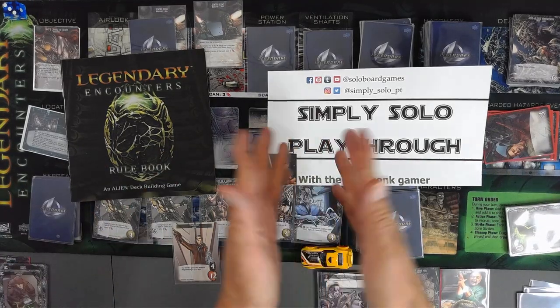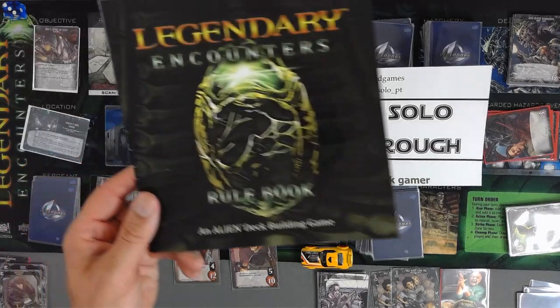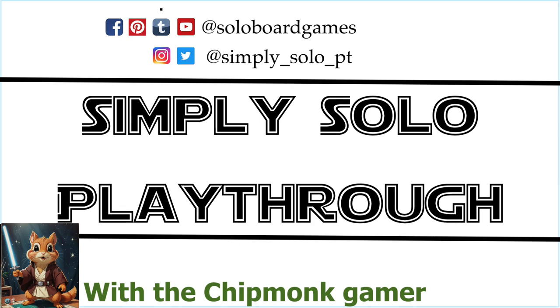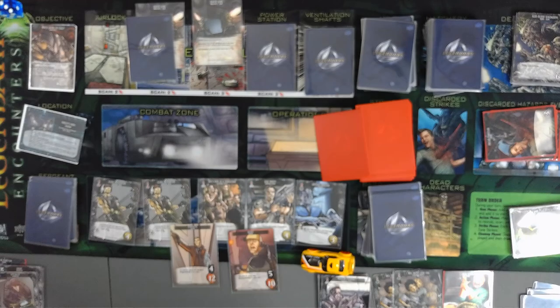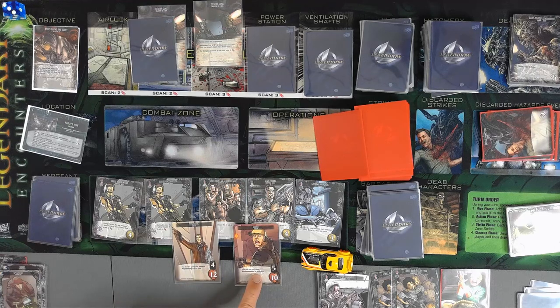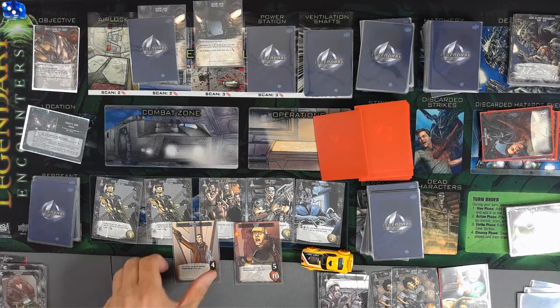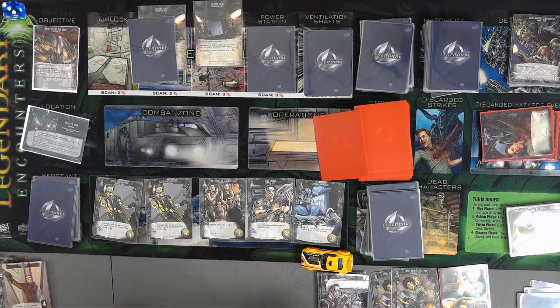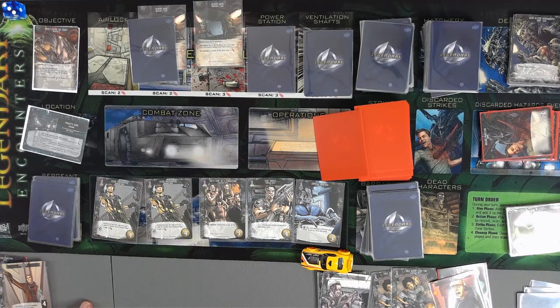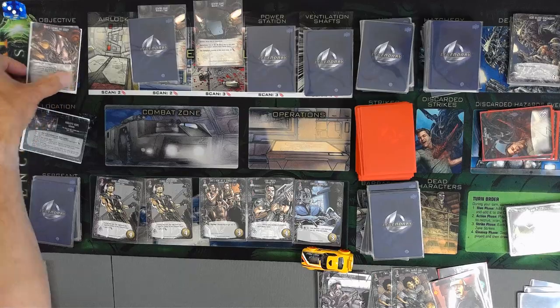Hello and welcome back to Simply Solo Playthroughs with the Chipmunk Gamer. We're back with the Legendary Encounters. So far we have gone through really well. We've only taken a strike each — three for the synthetic, one point for the scout. We've been able to heal, got a whole bunch of healing going on. We have finished the first two objectives with minimal damage and are making progress on to objective three.